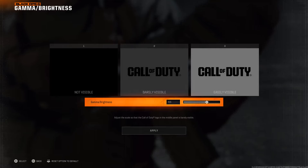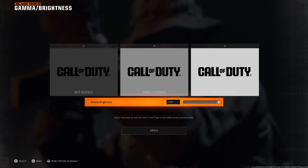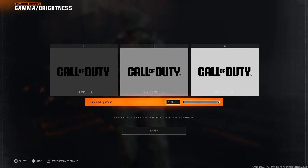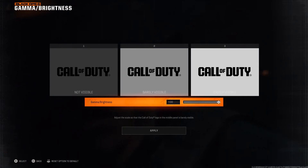Once you're in here, you'll see a scale: Not Visible, Barely Visible, and Easily Visible. If you scroll or slide it to the right, the Not Visible becomes visible. A lot of times players that are darker and hard to see — this helps you spot them. You'll have to play around with it and see what works best for you, since it's also dependent on your TV quality and all that.